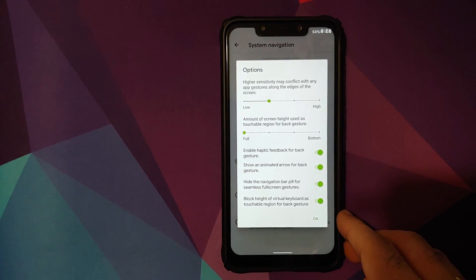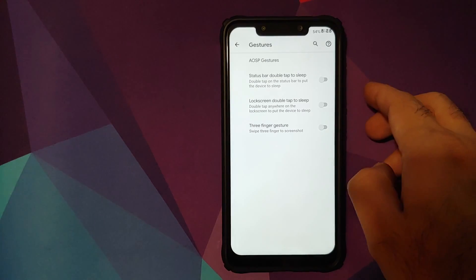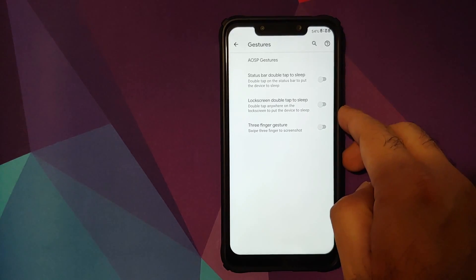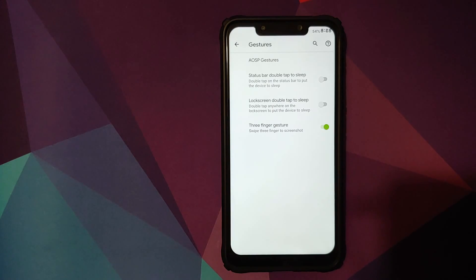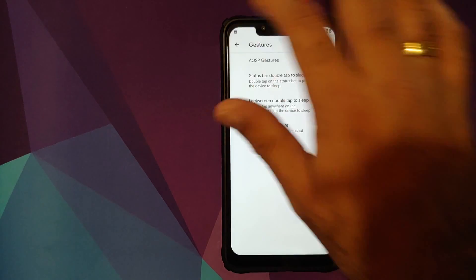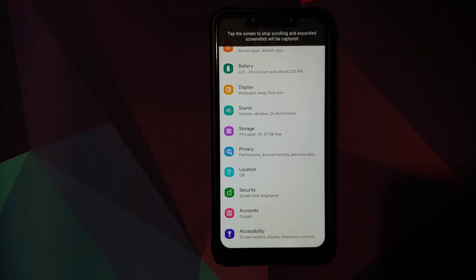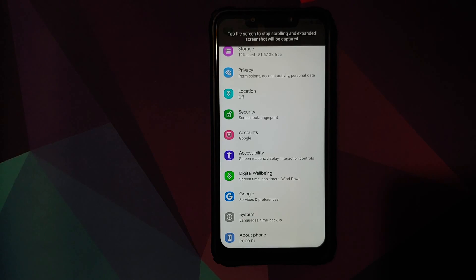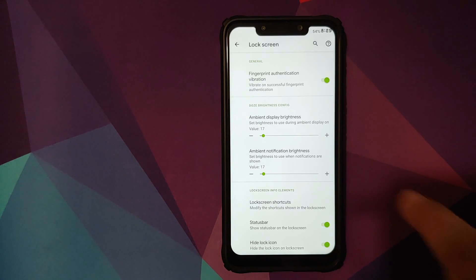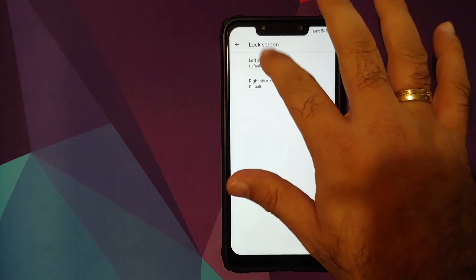If you want to block the height of the virtual keyboard as a touchable region in the back gesture, there's a toggle for that. In gestures you also have the option to double tap the status bar or the lock screen to put the device to sleep, and there's a toggle to enable the three-finger gesture. If you want expanded screenshots, you can use that as well — three-finger screenshot will take an expanded screenshot. Then you have lock screen customizations: vibration for successful fingerprint authentication, ambient display brightness, and ambient notification brightness.